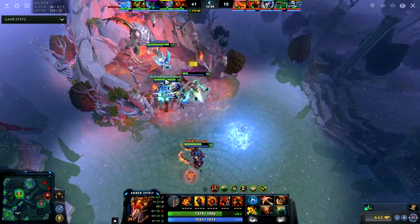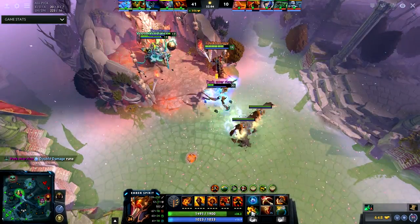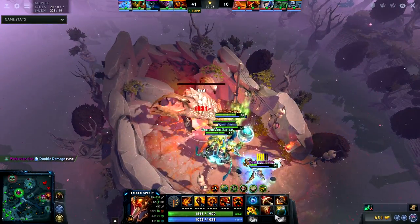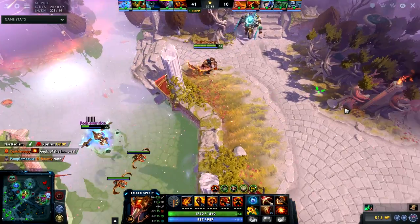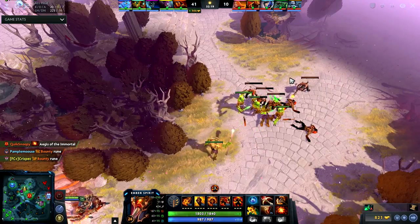I don't really have any room for Aegis so I'm going to have to make room for that — you should do that during the Roshan fight because you want to make sure you can actually pick up the item. So I drop the Stout Shield and I get Aegis.